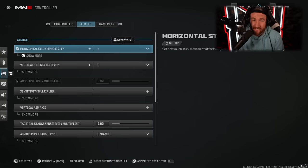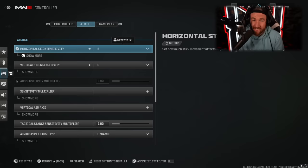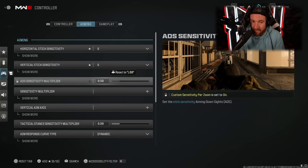The first setting is your sensitivity. I play on a low sensitivity — 6-6. I played on 5-5 in Modern Warfare 2. The reason I upped it just a little bit is the movement is a little bit faster in Modern Warfare 3, which means your targets are going to be moving faster, which means your aim should as well. So if you used a certain sensitivity in Modern Warfare 2, I would just up it by 1 and you'll immediately do better.